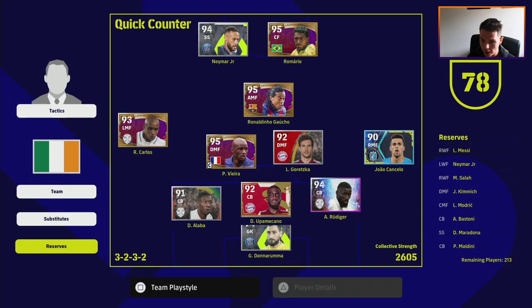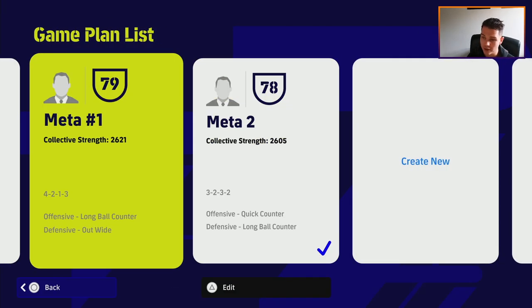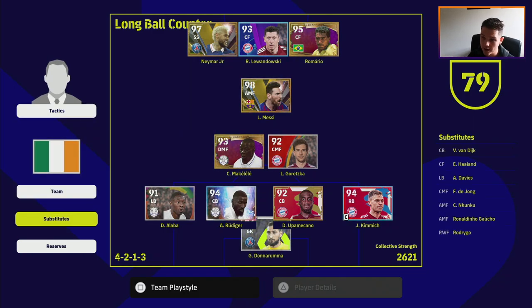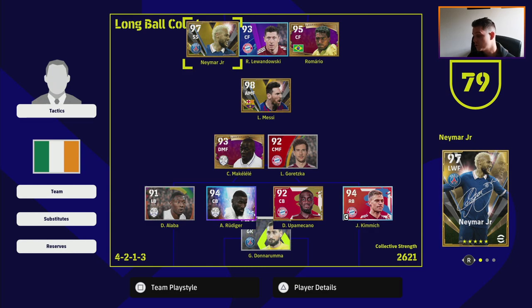Last but not least, the final formation — and I think this is probably the meta formation working best for pretty much anyone right now. If you're looking to get up the divisions and dominate, this is the ultimate formation. We're going long ball counter again, with a flat four at the back, a flat two in midfield, and three strikers up top. Three up top has been super overpowered in the last couple of PES games and it carries through to this eFootball 23 update.